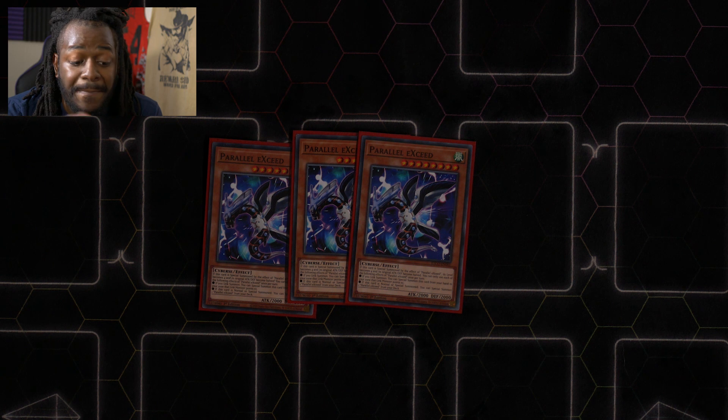Moving forward, we play three copies of Parallel Exceed. This is amazing — it allows Salamangreat to toolbox Rank 4s while still continuing their line of play. That sums up all the monsters and extenders.